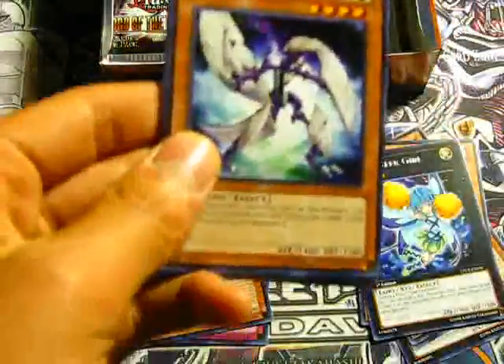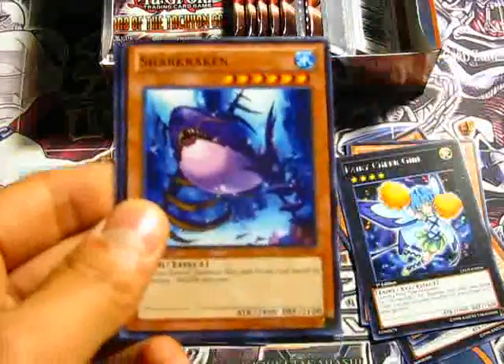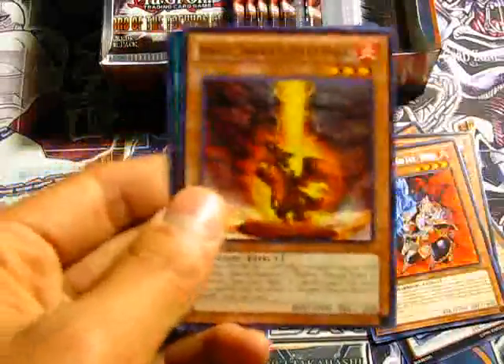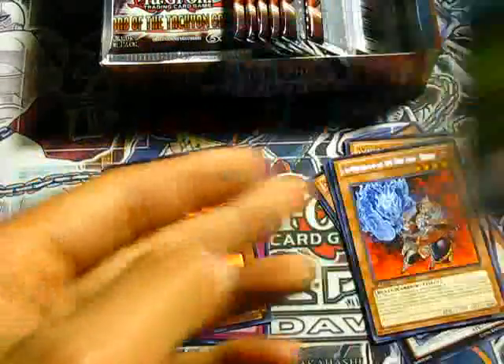Dragon Carnation, Radius the Half Moon Dragon, Aerial Recharge, a rare Brotherhood of Fire Fist Rhino, Xyz Block, Eagle Shark, another Burner Dragon Ruler of Sparks, and Magnum Shield.